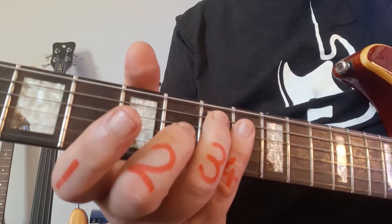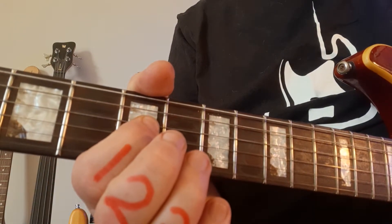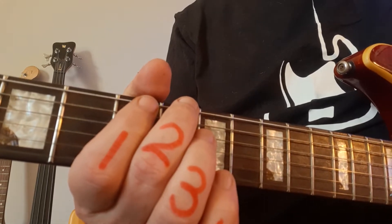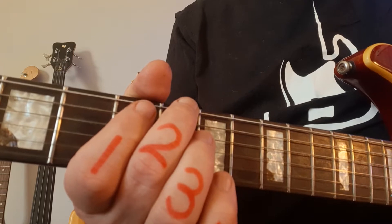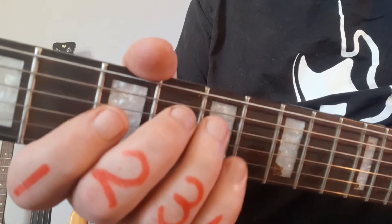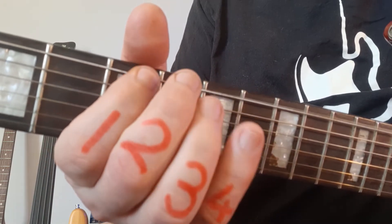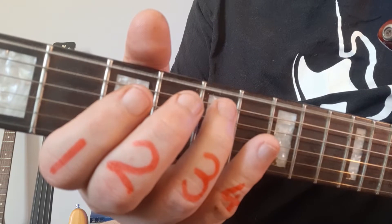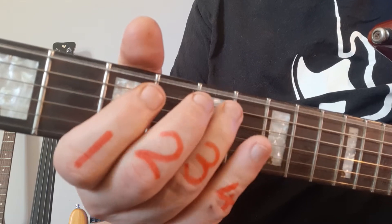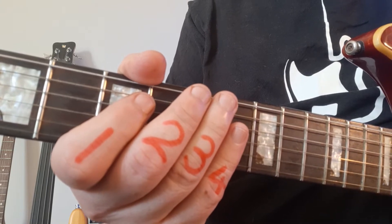Onto fret seven — those are octaves, that's an E and an E but different pitch — followed by a fret five. Here you get that minor blue note: this six-five for the E minor blues is a flattened fifth. We're not going to go into theory right now, but this is the flattened fifth, nothing to do with the fret number. The last zero will take us back to the beginning, and as you speed up you end up having Enter Sandman.